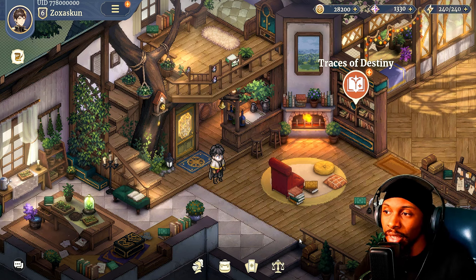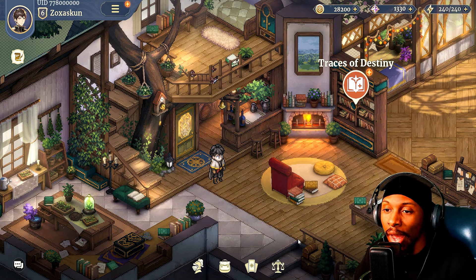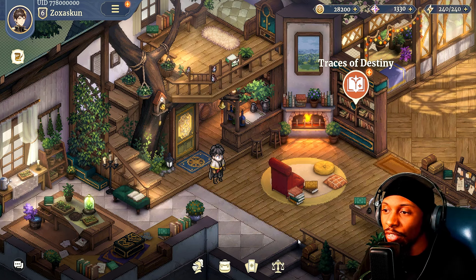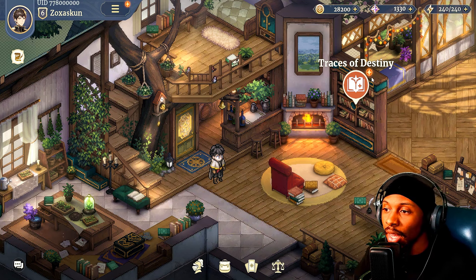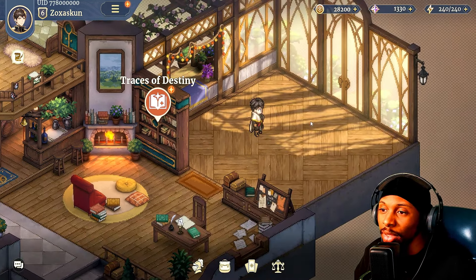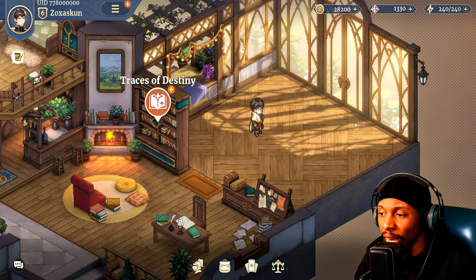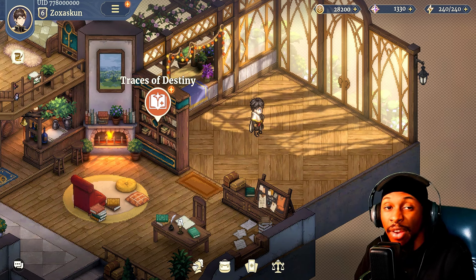First things first, I want to talk about some of the hub changes because this is the Steam version of the game, and it's absolutely beautiful with how they zoomed everything out just a little bit. You have more of a scope of what your environment looks like. Later on you'll be able to add furniture and things of that nature, and you'll be able to see the place in its glory and what you customize.